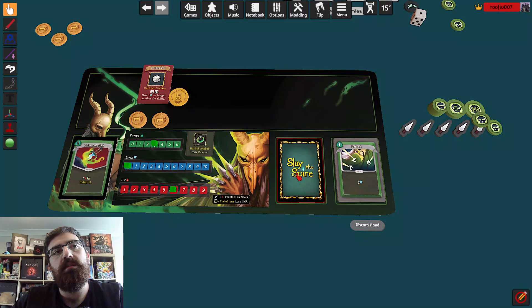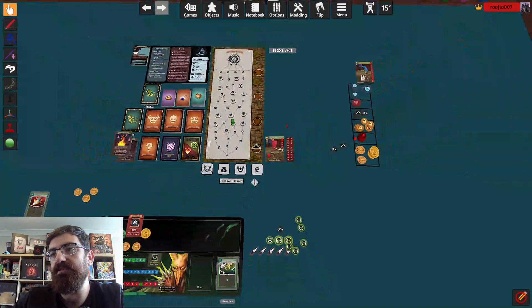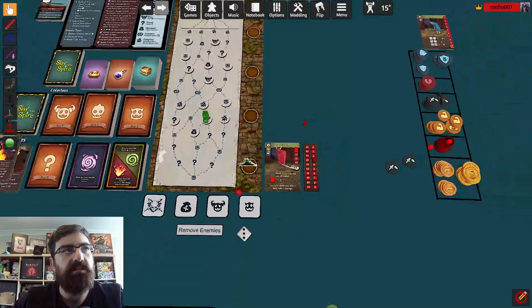That was good — it was touch and go for a little bit, but the poison in this board game of Slay the Spire is just insanely good. I get two gold for defeating the elite and I get a relic. Top of the deck — I don't get to pick. On a six I get two block, that's pretty cool.